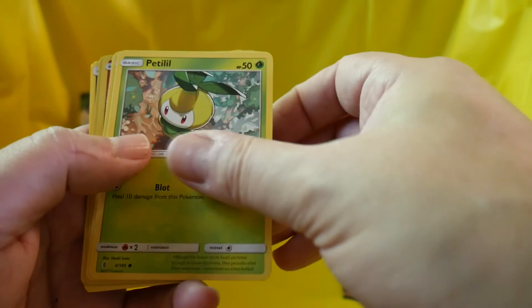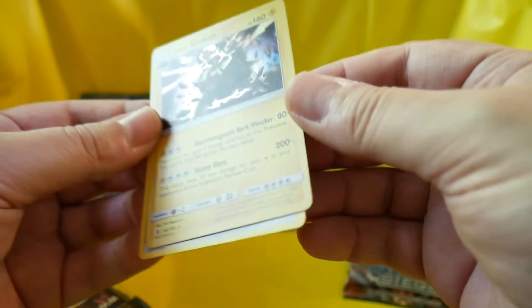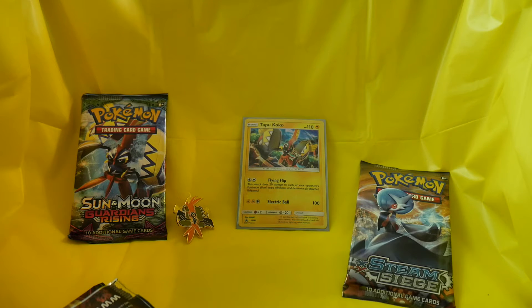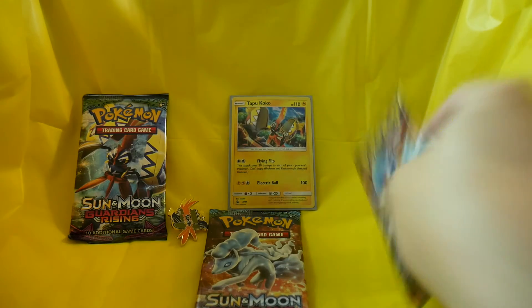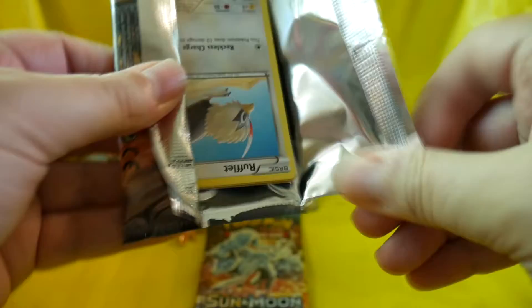Whimsicott, Hakamo-o, Matang, Barboach, Alolan Geodude, Fletchling, Petilil, Beldum, Togedemaru reverse hollow, and Alolan Golem — say that five times fast — and an energy. Cool, cool. I like the Alolan cards. I don't have a 3DS so I'm not playing Sun or Moon, but I do like what I see. I'm sure one day I'll pick one up. Let's go with the Steam Siege just to mix things up a bit, and we'll get back to Sun and Moon.